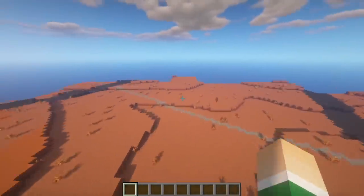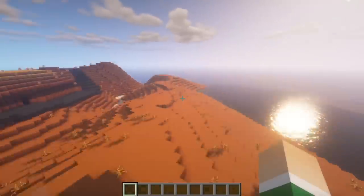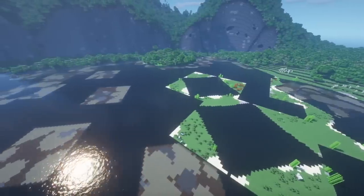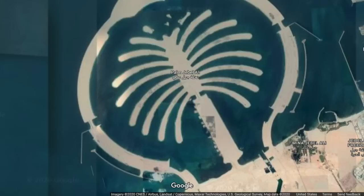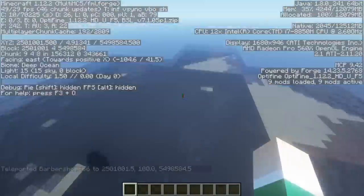You can even customize options for the terrain generation, including experimental water data which, while buggy, is the first step to fixing coastline issues. Some other issues involving coastlines and oceans include random islands that are not on Google Maps, as well as missing structures — such as this sand-like structure in Dubai, which when I teleported myself there was absent.